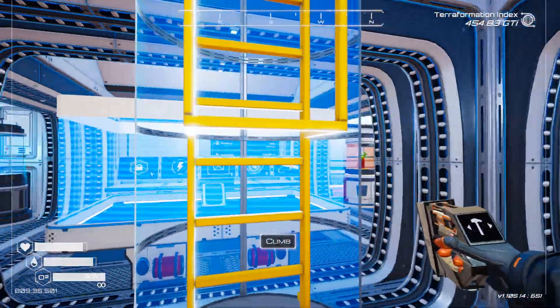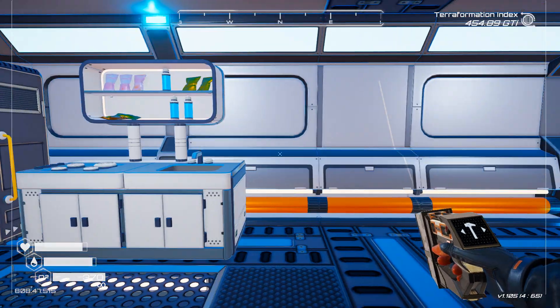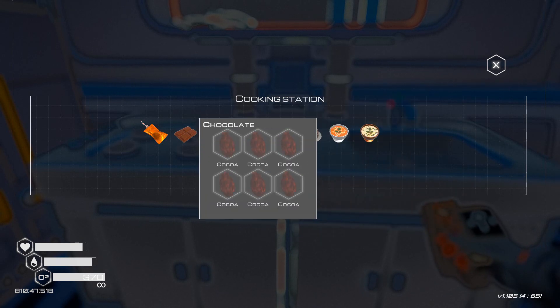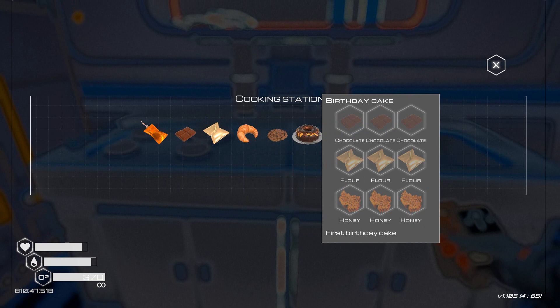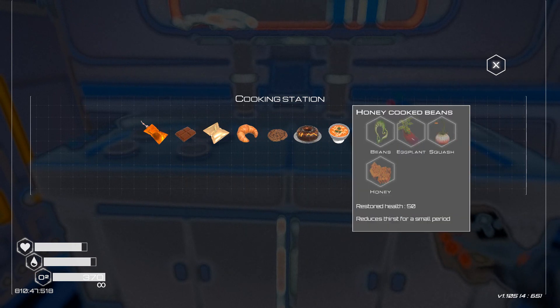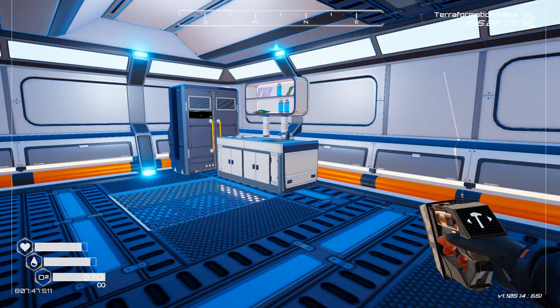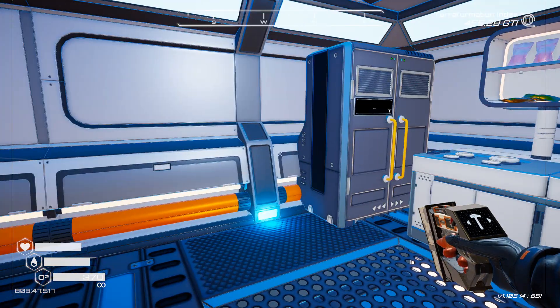I don't think I've shown you this yet. We'll go upstairs to the bedroom-y area. In here I had the spacesuits, but I did build the crafting station for making foods. Look at all the stuff we can make — holy dearly. I have honey and beans at the moment. I need to plant the cocoa to make the chocolate, and the wheat to make the flour. Then you just use those things to manufacture different things. We can also make fish soup, honey-cooked beans, a birthday cake.